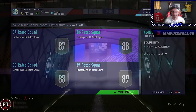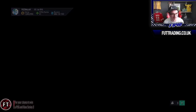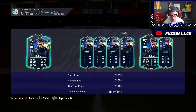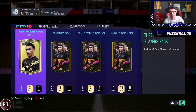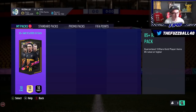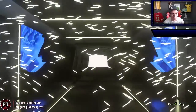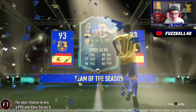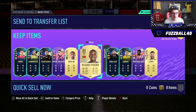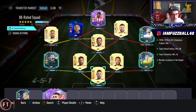Another 85x10 completed. We packed Jordi Alba — a 93-rated Spanish TOTS left back — as the first card, which is very good. We've also got another Andre and some 87s, with loads of duplicates. It's time to go get another Cruyff squad done. Alba, Inaki Williams, Max Aarons, and Lorice go into the 88-rated squad — that's three Cruyff squads already completed using this method.